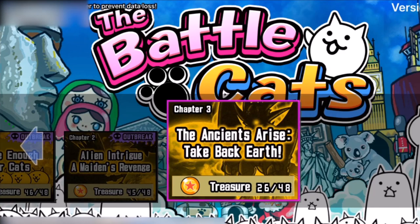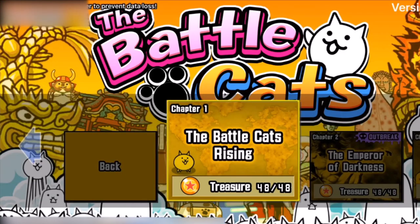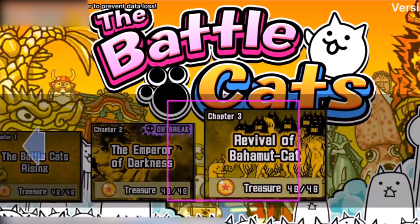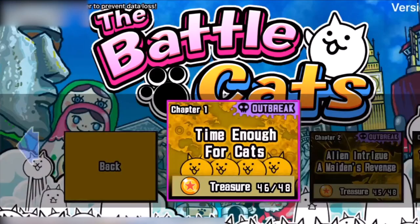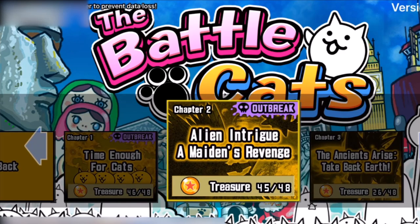A few prerequisites — things you're expected to have before you come into this, because this video is part of a series of guides. First of all, you pretty much unquestionably need to have full superior treasure in Empire of Cats. It has a stacked effect throughout the game. You're also expected to have full superior treasures on Into the Future Chapter 1 and 2 — except for energy recovery time and energy total, which won't help you in the level. But anything unit-related, enemy health-related, or ability-related, you will need to be on an equal plane.